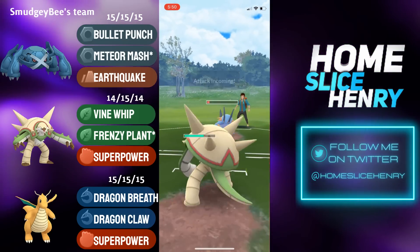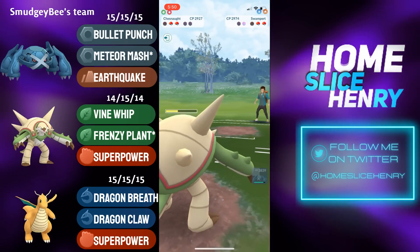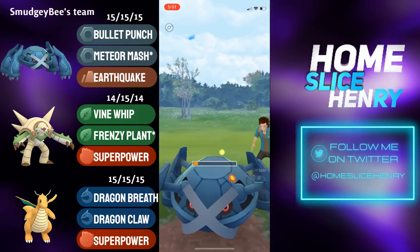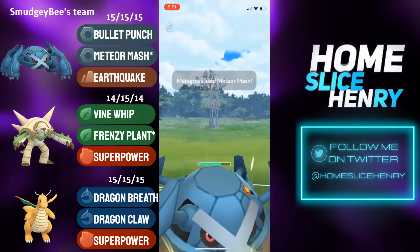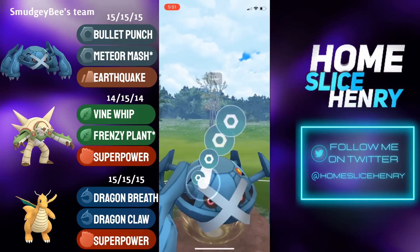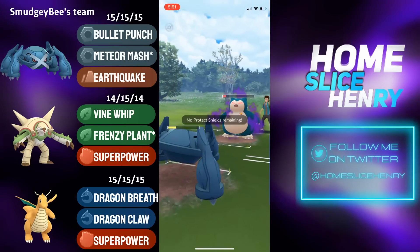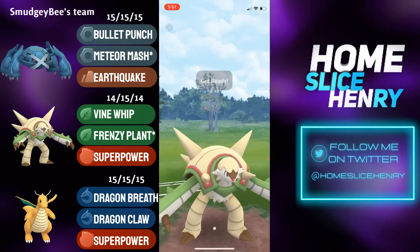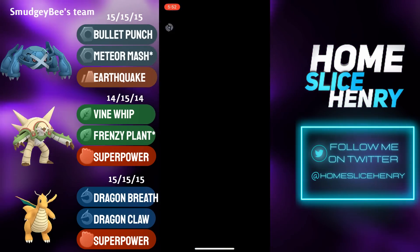These Vine Whips are absolutely tearing through this Swampert. Swampert reaches one final Hydro Cannon, but Chesnaught doesn't mind. Able to farm down and leave with 100 energy to threaten whatever the opponent brings in — and they send in Metagross. Metagross hit with a Superpower in the back. They have Shadow Snorlax, so immediate switch into Metagross to reset Chesnaught's debuff. Things are looking very favorable — Metagross reaches Meteor Mash number two, grabs the shield from Snorlax, meaning Chesnaught can finish this fight. Snorlax fires off Body Slam — not enough to KO. Snorlax gets the farm down, but Chesnaught has the energy loaded. Superpower takes out the Snorlax and secures the win.